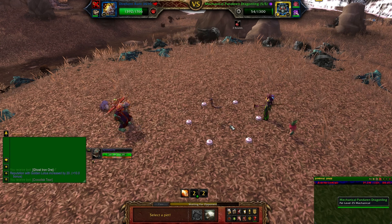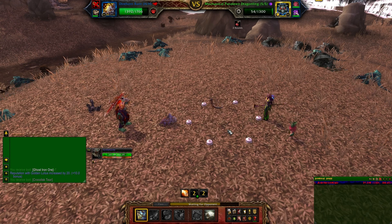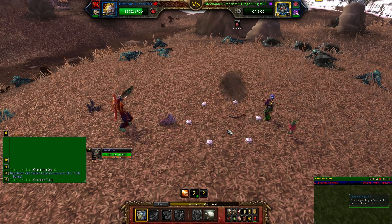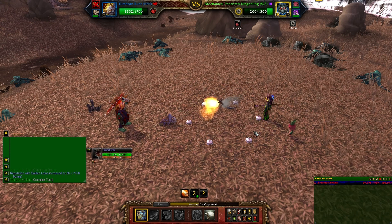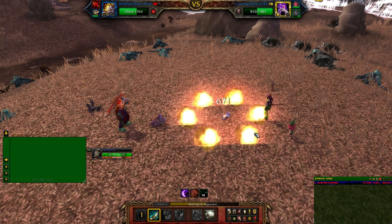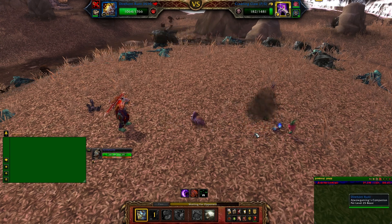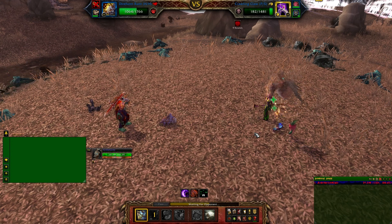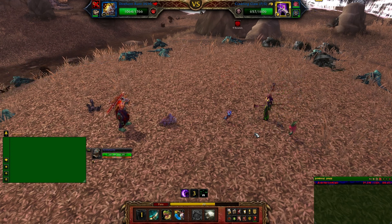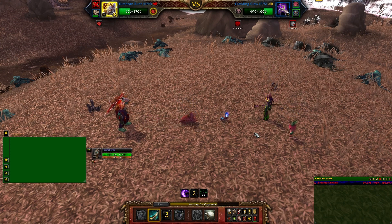We will bring in our Direhorn Runt. This is the first time I'm actually using the Direhorn Runt in a PvP pet battle. These pets are really, really strong — all the Direhorns are very OP. We'll start off with a charge, because that goes off first, so we'll always hit first. We'll get our Horn Attack off. As you can see, the Crawling Claw is pretty much down in no HP already. We'll get another charge off, and we'll use our Primal Cry, which hits the whole back line and reduces their speed by 25% for 4 turns.